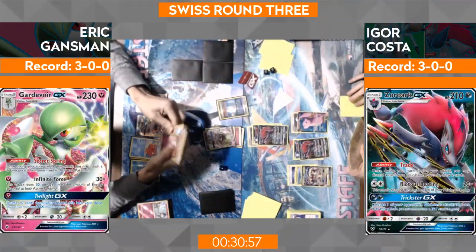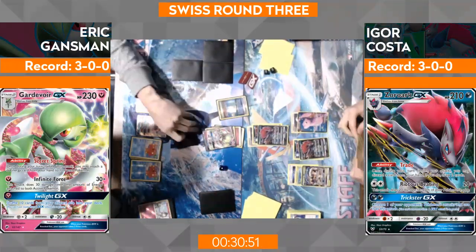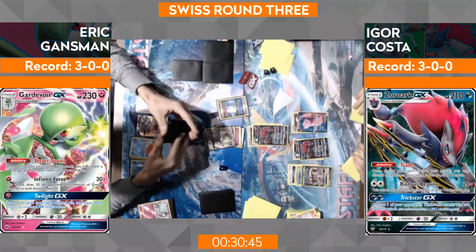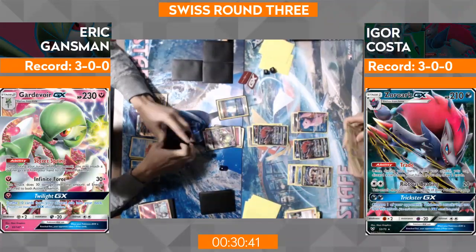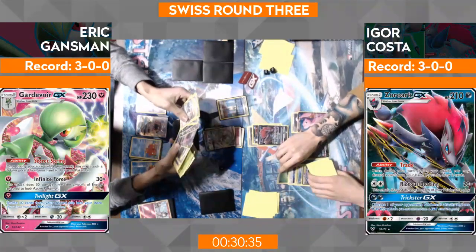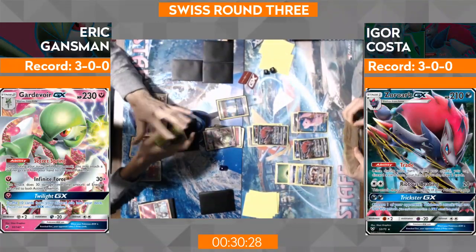Mew uses all attacks on the field — but it doesn't hit Lele for weakness. It doesn't have to — Cross and Cut does 150. Cross and Cut hits for 150, choice band knockout. And that could be it right there, since he already has energy on the Mew. He had the Grass energy in hand. But I think he needs Choice Band and Guzma to solidify that. He has the Guzma — I saw it. So he's just going to attach there. The Choice Band is already there.